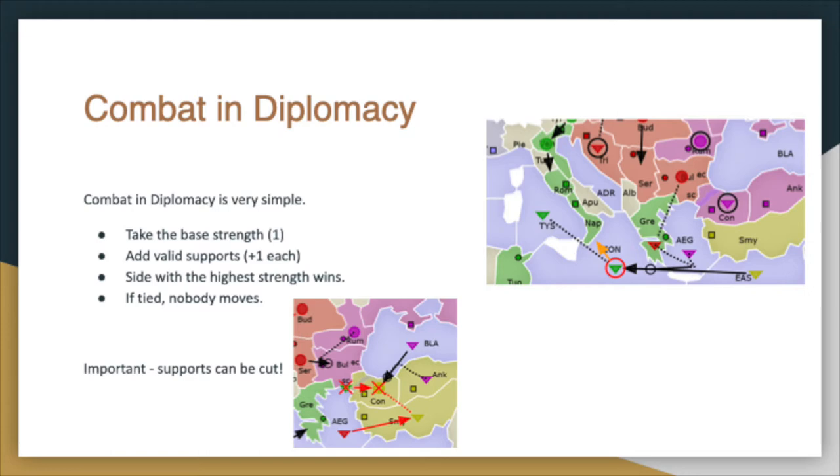Two important things about combat. First, supports can be cut — if attacked, the support will not be valid, though that's not always true. Second, you must be adjacent to the target of an attack to support the attack into it. For example, Greece supporting Eastern Mediterranean to Ionian — Greece is not adjacent to Eastern Med, it is adjacent to Ionian. That is the important part.